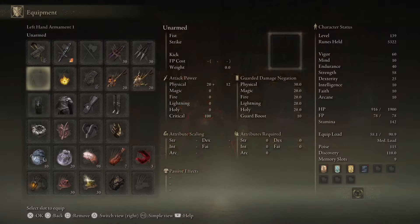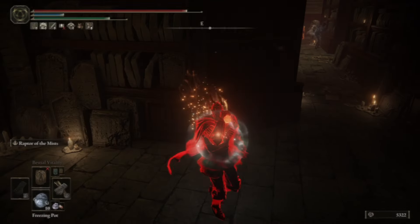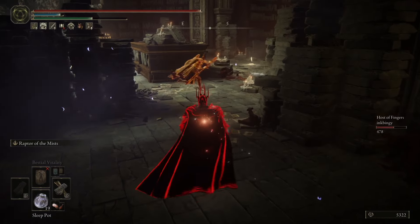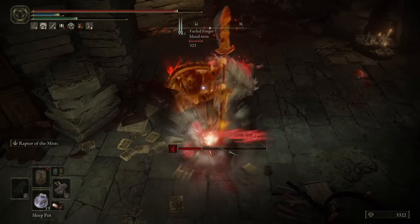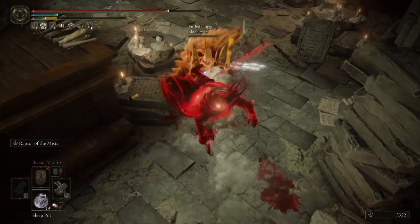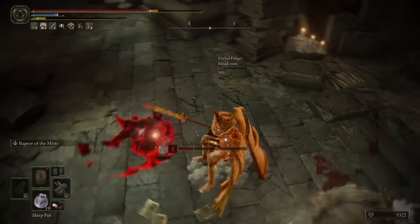We're going to be boosting those kick attacks with the Shattered Stone Talisman. We also have the Rotten Wing Sword Insignia and Millicent's Prosthesis to boost our successive attacks, and the Bull Goat Talisman to give us 115 poise, which is a pretty good break point. We also have our stun grenades as well as our knockout gas, which are going to be very useful as we're delivering mostly physical damage - great for the Freezing Pot. And a good sleep pot is always nice to subdue enemies.